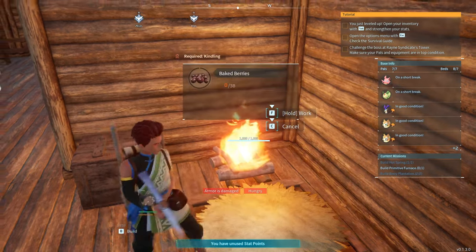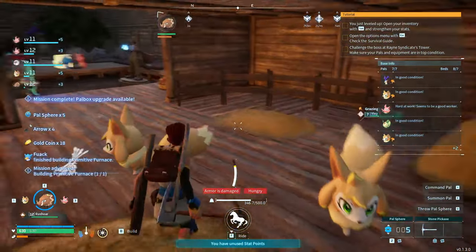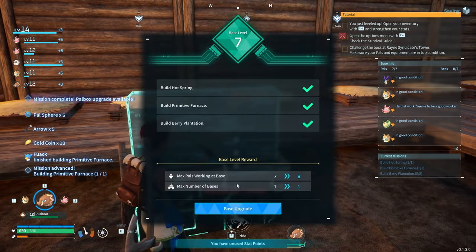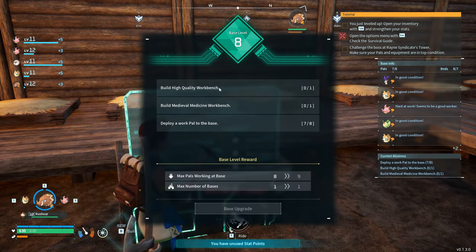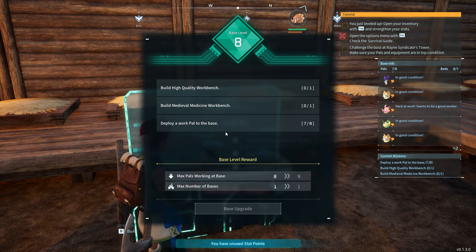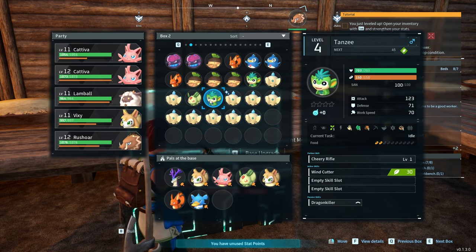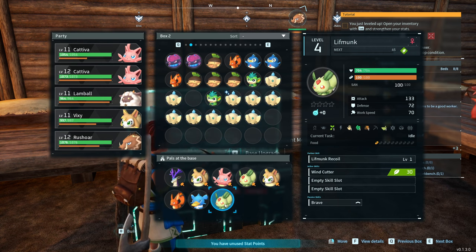We'll get some berries cooking and pick up everything that's here. The furnace is now built — mission complete, we can upgrade our base to level 8! Next we need a high quality workbench, medieval workbench, and another pal. Choosing which pal to put out — there's no right or wrong answer, we'll just go ahead and place one.